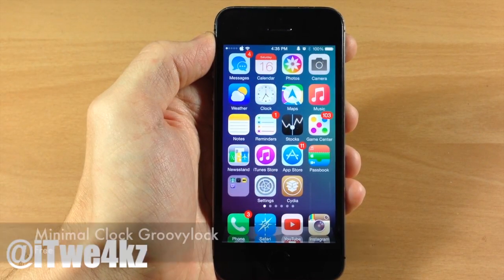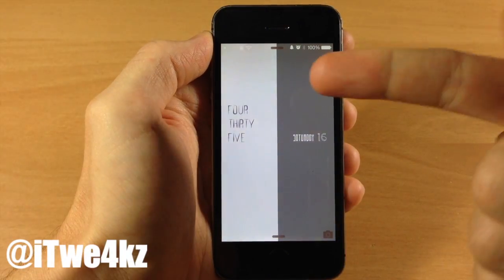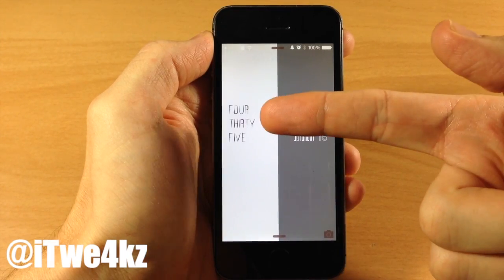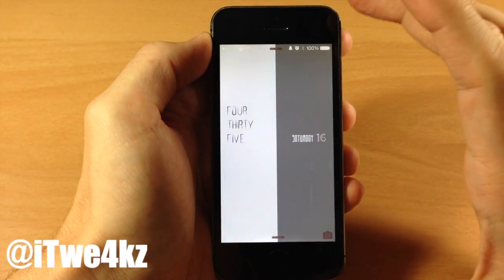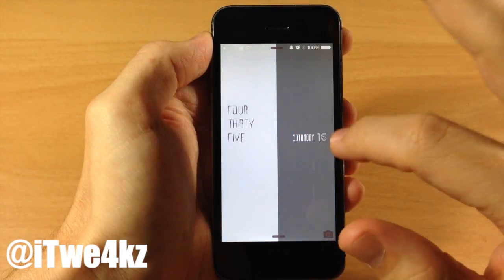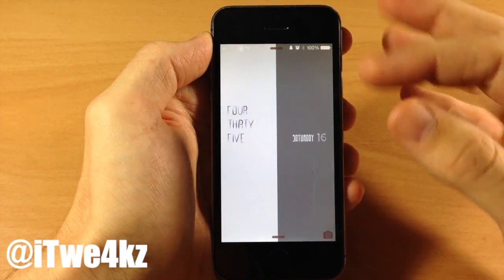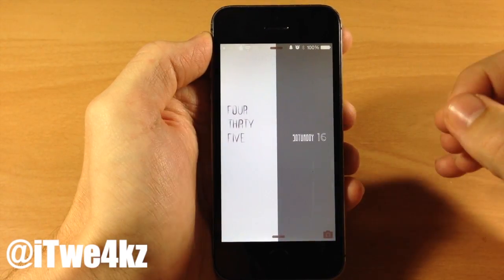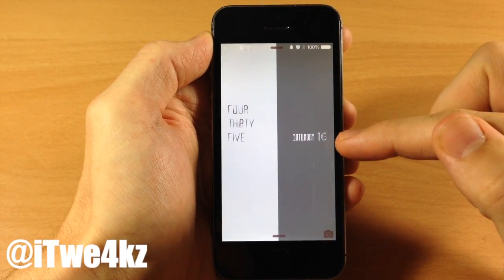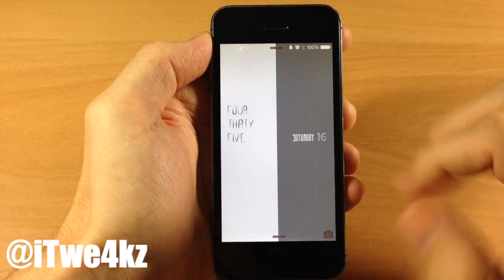Next up we have a lock screen tweak called MinimalClock. Jumping to the lock screen, it gives you the time on the left and the date on the right in a dark gray color — I chose a matching background so the lettering pops. You can see it says 4:35, which is the current time. You'll want to hide your default clock to get that minimal lock screen look, and on the right it shows Saturday the 16th.